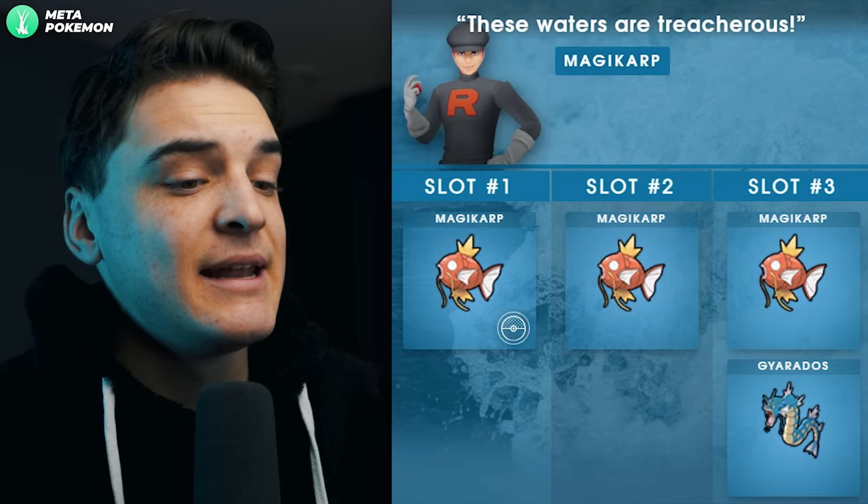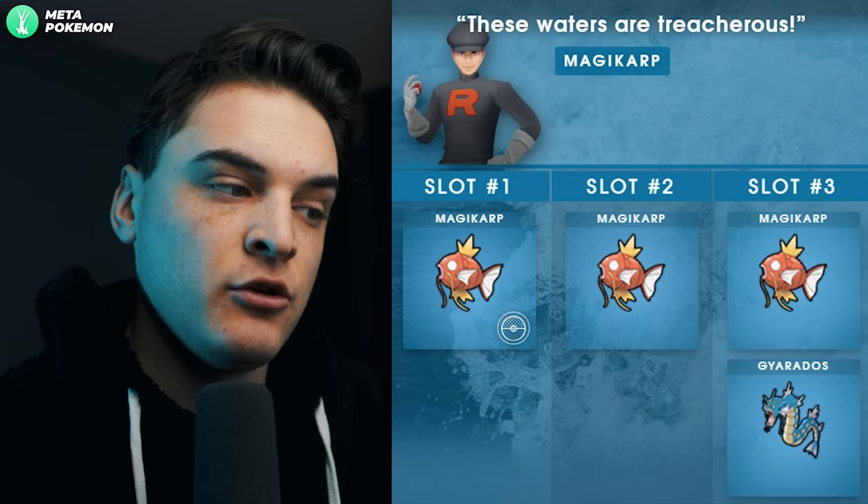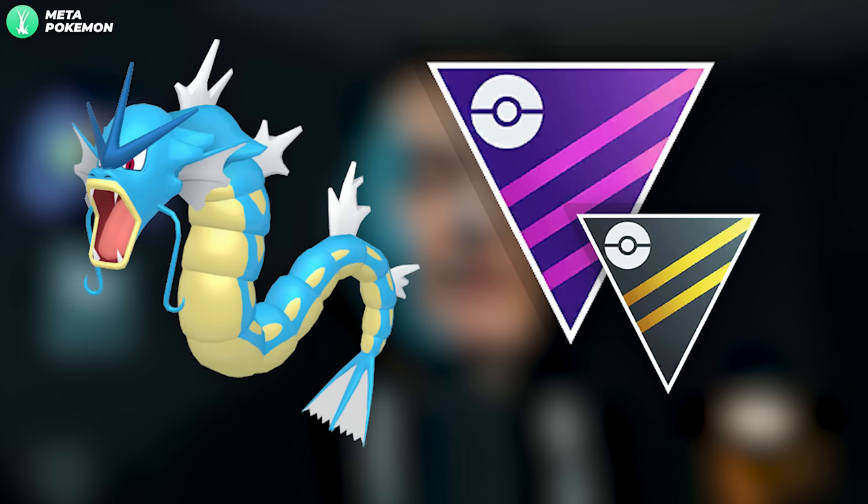The second Water grunt — the 'These Waters Are Treacherous' Magikarp grunt — is always the male grunt. It will only get you a Shadow Magikarp. Shadow Magikarp into Shadow Gyarados is a great Ultra League Pokémon, a great Master League Pokémon, and a good Water-type raid attacker — so a very good grunt to go after.